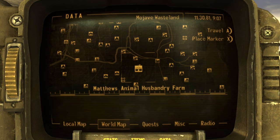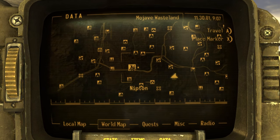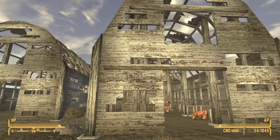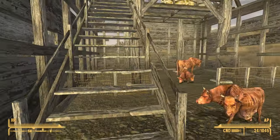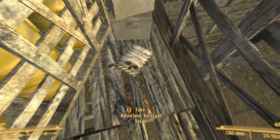A third copy is found in the Matthews Animal Husbandry Farm. It is directly east of Nipton. Once you make it, look at the barn on the right-hand side and just go up the stairs, and as you do that, on the very top next to the sort of barrels will be the third copy of the book.